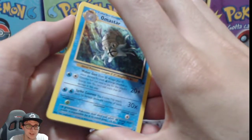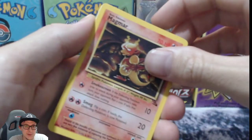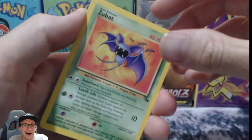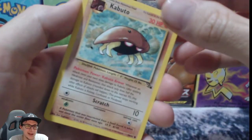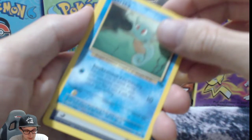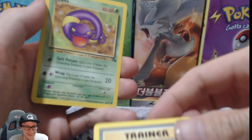We got Magmar, and Omastar — nice! Oh yeah, we see that. And a Jynx — check that out, pretty sick. Oh, a Kabuto — I was hoping for an Omanyte, Kabuto, Tentacool, or Horsea. Is the next one the trainer? Oh no, the rear card is not the trainer — it's at the back.